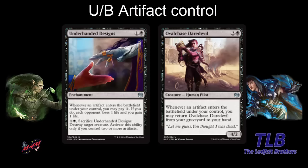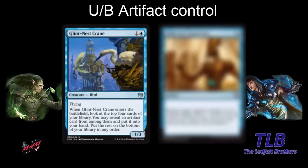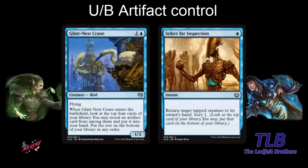There are more cards in black that benefit from this — you can play fabricate or any card that has 'artifact does something.' Looking at blue, we have Glint-Nest Crane, which we like. Two mana for a 1-3 flyer, also a good blocker. When it enters the battlefield, you look at the top four cards of your library, reveal an artifact from them, and put it into your hand. It's similar to Seagate Oracle — a good blocker early that also gives you value.